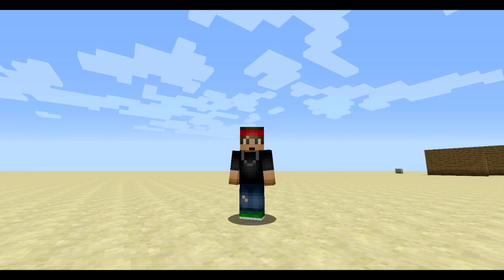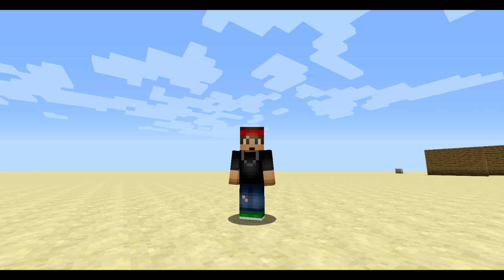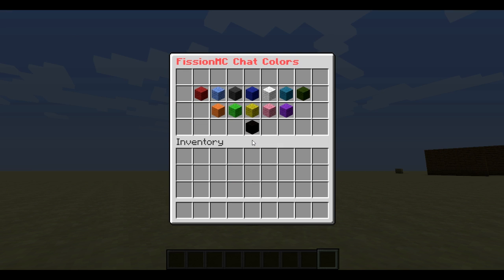What is going on guys? Today I'm going to be doing a tutorial on this plugin called Amazing Chat Color. This is a really good plugin to give to your VIP or donator players. Pretty much what it lets you do is as a VIP or donator player, you can type the command slash CC and that'll open up a simple GUI.